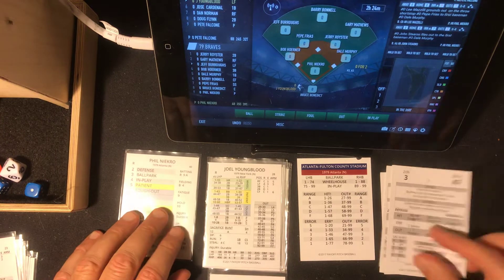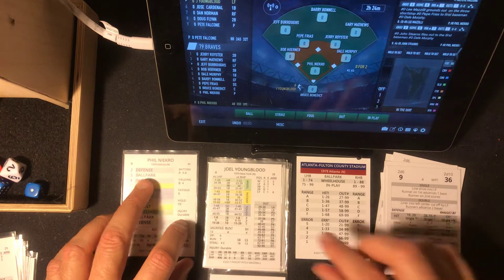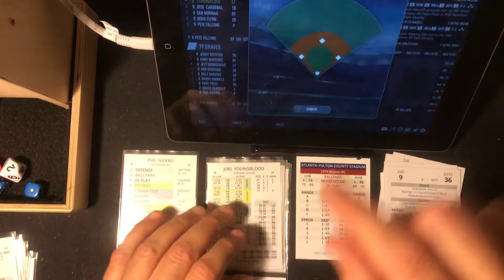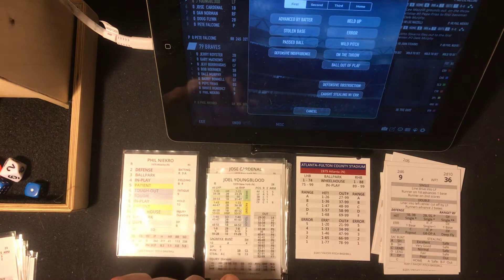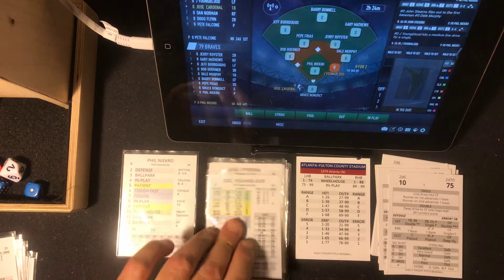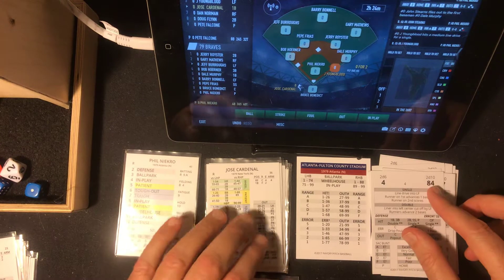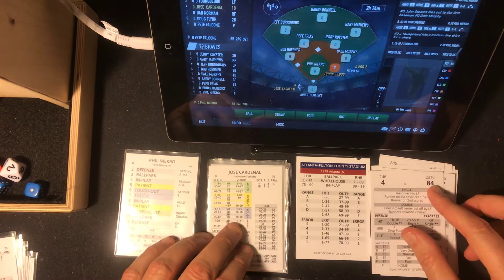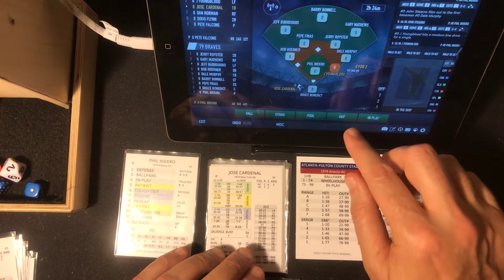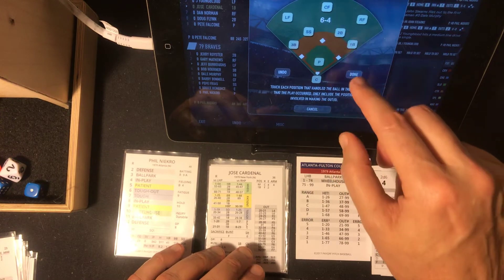And it's Joel Youngblood — three, ballpark 77, that's going to be wheelhouse. 36 against a righty — that's going to be line drive, base hit. Second hit of the game, Youngblood. Potential steal — 10, does not go. Jose Cardinal — that's a seven, tough 84, and that's going to be an easy out to the shortstop who flips to Royster. That ends the inning.